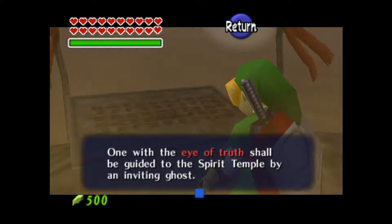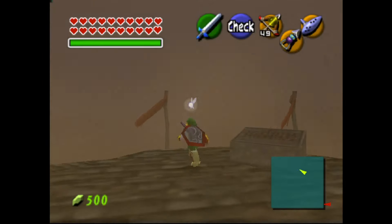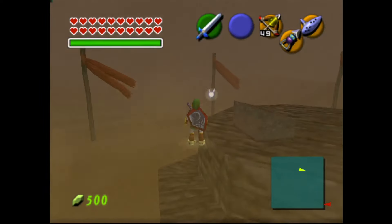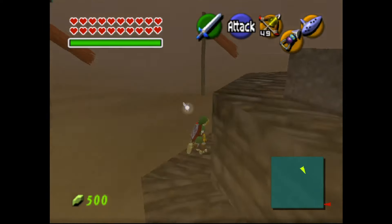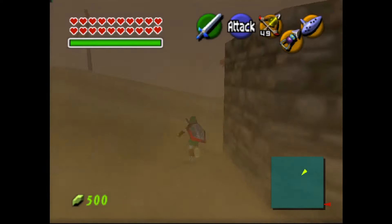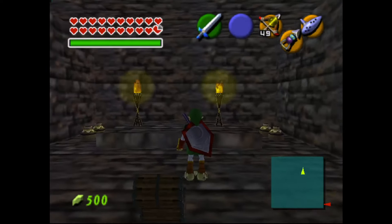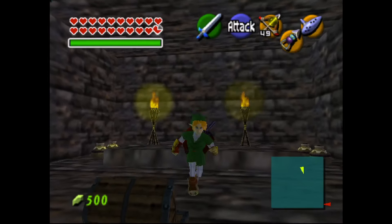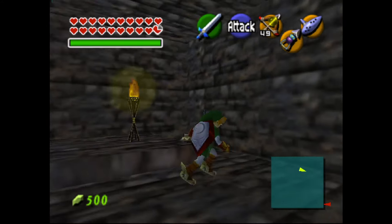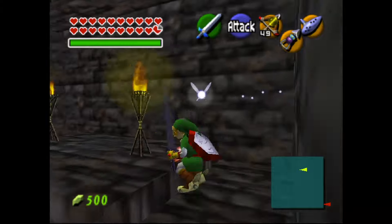'One with the Eye of Truth shall be guided to the Spirit Temple by an inviting ghost.' Fantastic. But down here has got to be the most obscure location in Ocarina of Time. Drop down here and we have a treasure chest — can't remember what's in it — but this has got to be the weirdest place in Ocarina of Time.